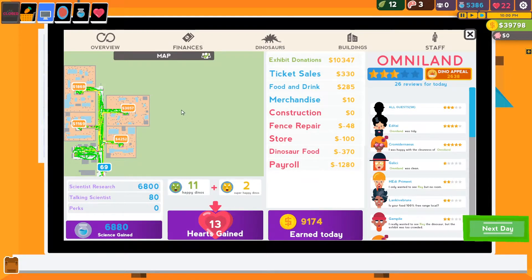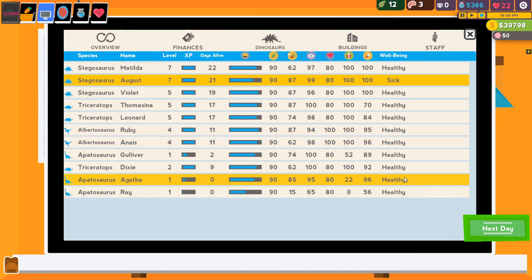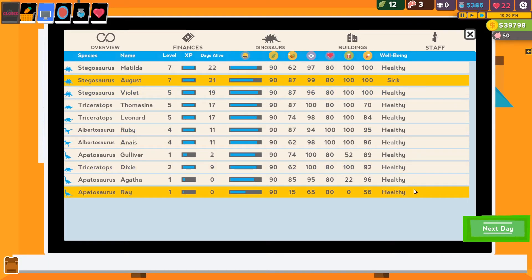We've got 13 hearts, we have two super happy dinos — I'm really happy about that. Info booth 16... does that just mean 69 people talked with them? It looks like our stegosauruses are definitely earning us the most money, probably partially because they're right there at the front with a lot of path through. I definitely want to upgrade the bathrooms — I'm going to spend a bunch of science getting the bathrooms, then put more of them spread out throughout the park. That's my plan. Science is churning now that we've got somebody with 30 ability — I think that paid off. I only wanted to see Ray but no room — a new Apatosaur! I didn't know our dinosaurs gained levels, interesting. Oh, August is sick — okay, so there was some BS there. We'll deal with that next time. Thank you guys for watching, I hope you enjoyed this episode. I'll see you next time — but until then, keep your ears turning.